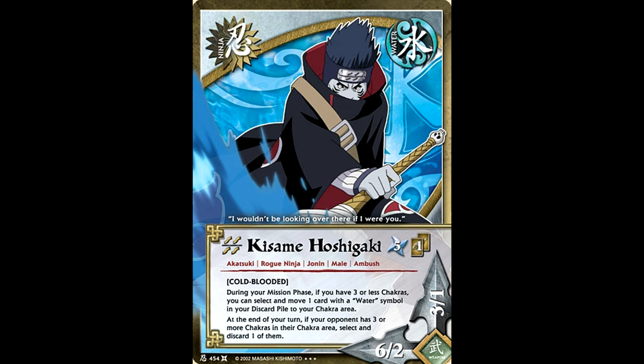Then at the end of your turn, if your opponent has 3 or more chakra, you can get rid of one of those cards. Since you're the one discarding your opponent's chakra, this lets you counter your opponent's ambush by getting rid of their ambush characters, or it lets you control which chakra your opponent has access to if you know what kind of jutsu they're probably running.